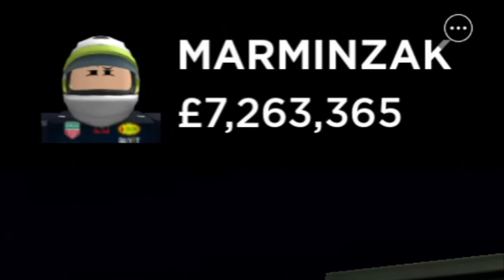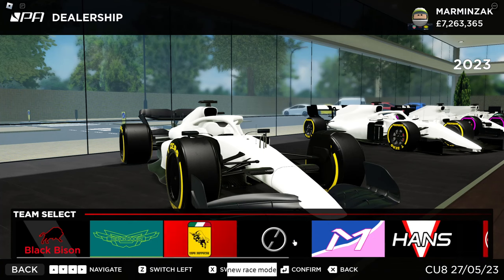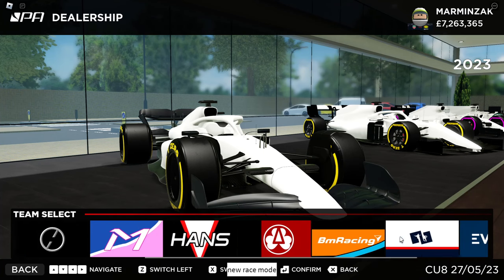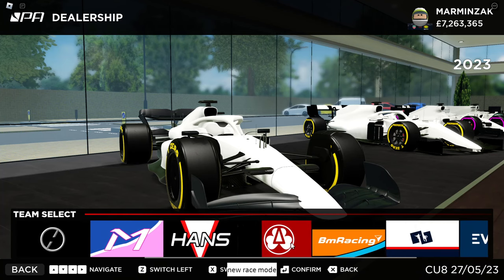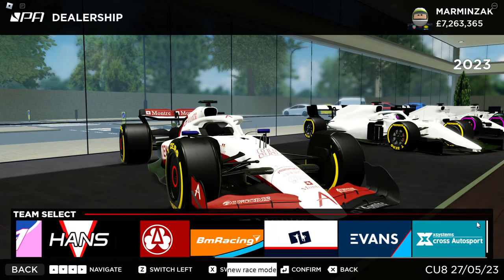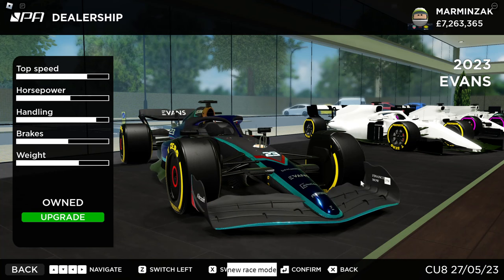I have 7 million pounds. To buy a car, all you have to do is press select. For the 2023, you can choose from all of these liveries over there — most of them are inspired by real life liveries. As a new player, you're not going to have a lot of money. You're going to start with around a million pounds. So the choices of cars you have are the Alton car, the Cross car, and the Evans car, which is basically the Williams car.